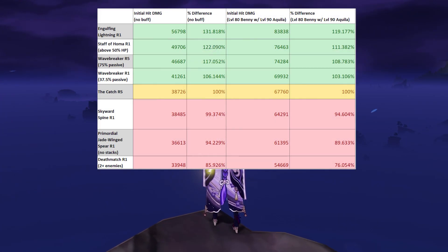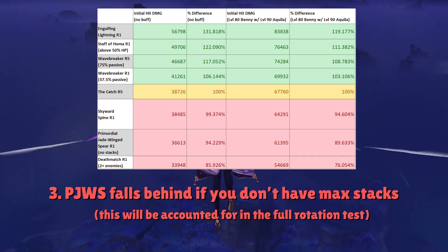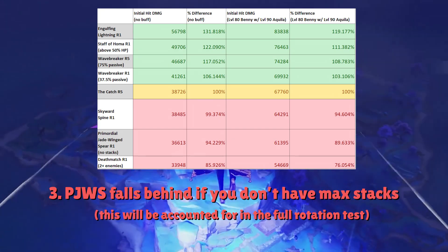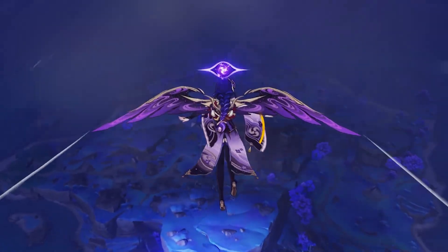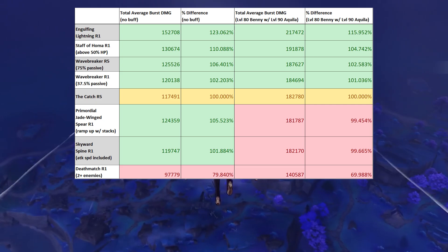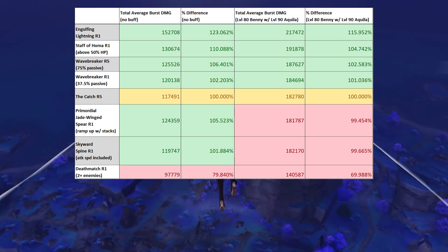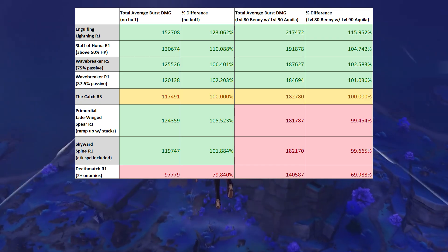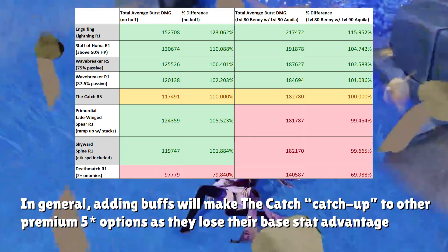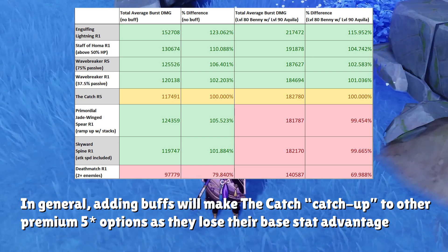Last but not least, Primordial Jade Wing Spear underperformed in the one-shot test because you can't gain passive stacks off-field. This means you would rarely have max stacks to start off your elemental burst, but luckily Raiden's burst is dynamic and she can gain stacks while using her elemental burst attacks. In the full rotation test, accounting for the ramp-up of stacks on Primordial Jade Wing Spear, we get around 5.5% more damage than the Catch without any buffs, and only 0.5% less damage with buffs. The same pattern is observed for Staff of Homa and R5 Wavebreaker's Fin — without buffs they have noticeably better damage, and that gap diminishes a little once we start adding buffs.